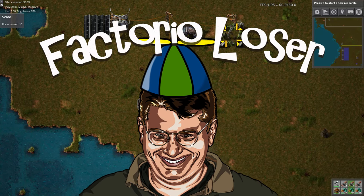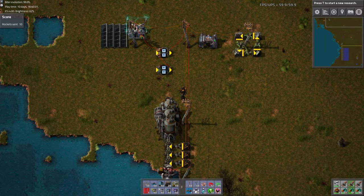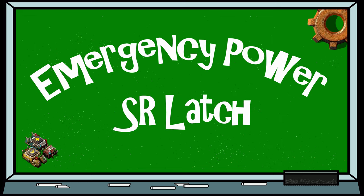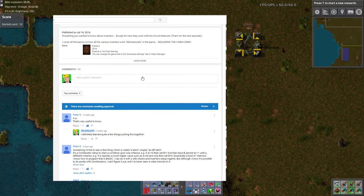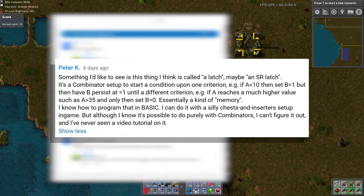Go from Factorio loser to Factorio super genius with this smart but simple emergency low-power combinator build. In the comments section of my Inserter tutorial video, Pete K. was wondering about how to set up an SR latch using combinators that will turn on the steam engines only in a low-power emergency.